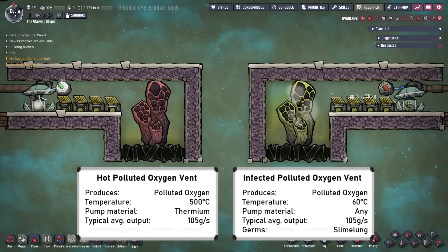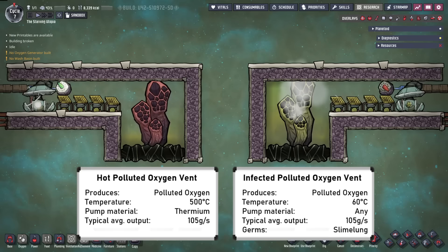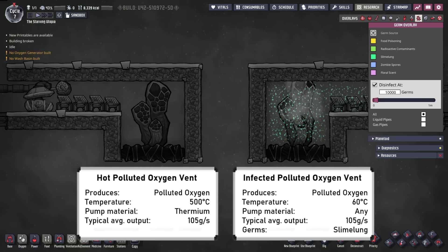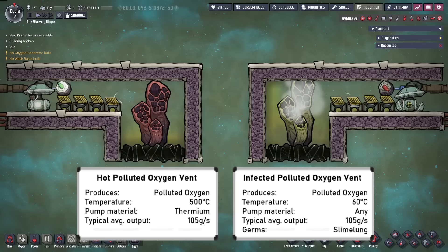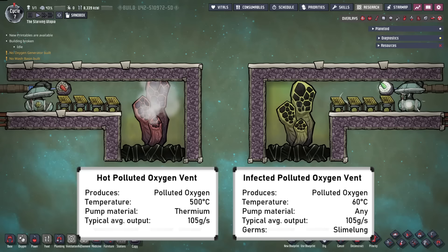Polluted oxygen vents come in two types and are either hot or infected. The polluted oxygen needs to be converted to normal oxygen with deodorisers, and also cooled if used for dupes. Converting the infected polluted oxygen, which has slime lung germs, to normal oxygen will also kill off the germs. Unfortunately the average output of these vents is only around 100 grams per second, supplying one normal dupe, which is very little, so simply ignoring these is a sensible option. For sustainable oxygen generation, use water or steam geysers, which will produce up to 25 times the amount of oxygen per geyser.